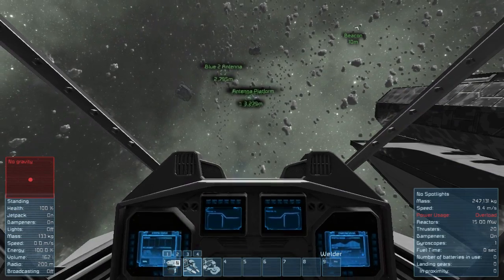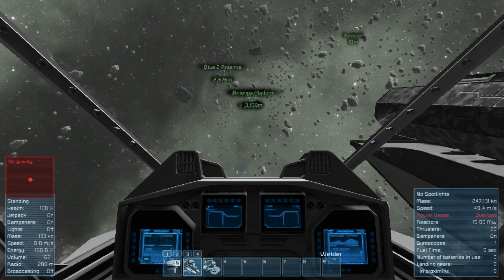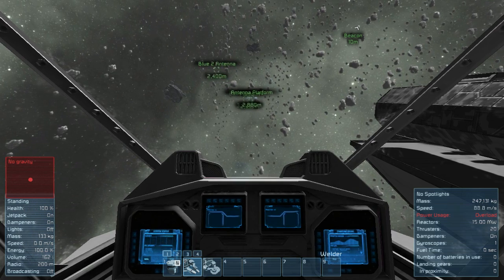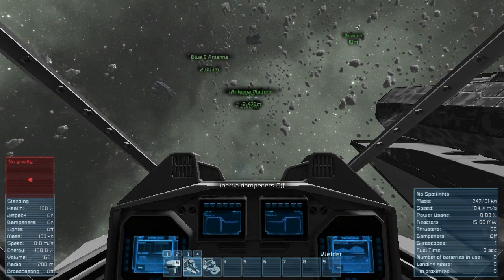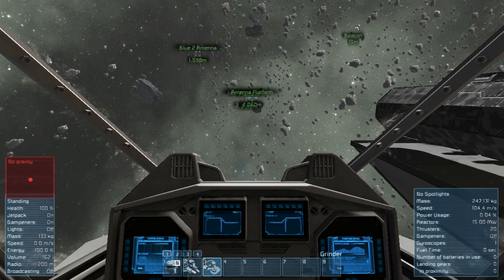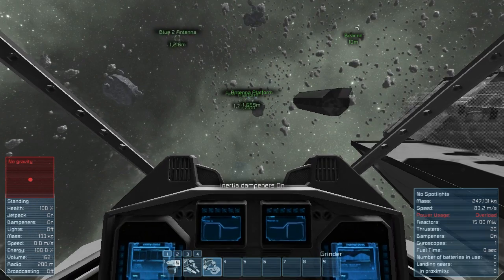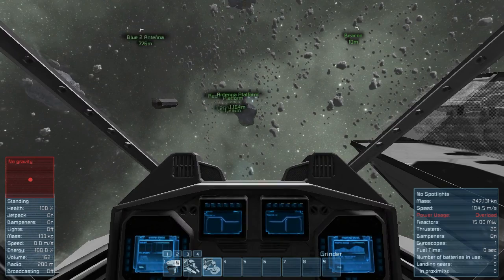I've placed the target at the antenna at the platform — it's a big metal plate, four blocks thick. We just got to get up to speed while aiming, and there we go, and we grind. Projectile away, and we are ready to fabricate another projectile.